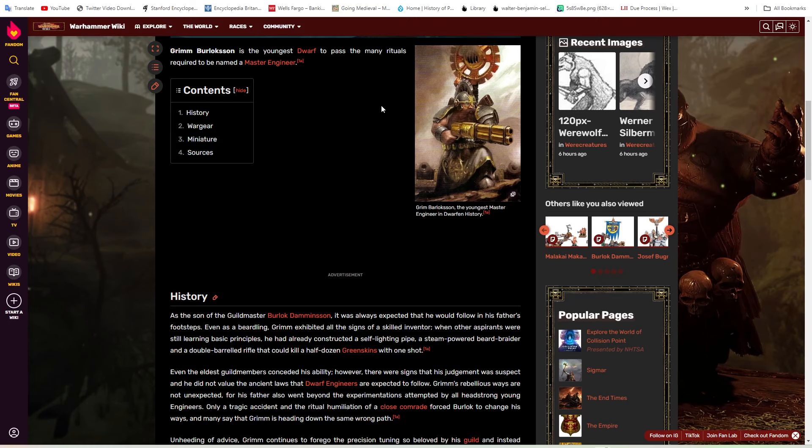We're going to take a look at the roster, going at the same template, understanding that CA will follow the same template: one Legendary Lord, one Legendary Hero, one Generic Lord, one Generic Hero, and then about five or six units with three Regiments of Renown.